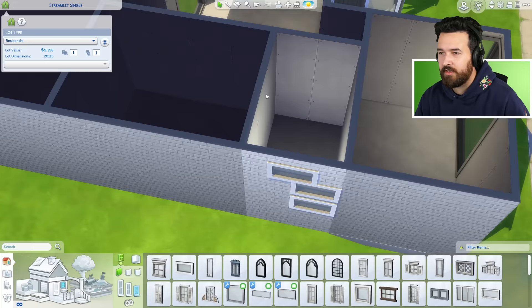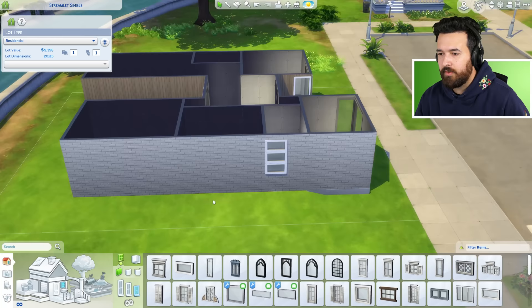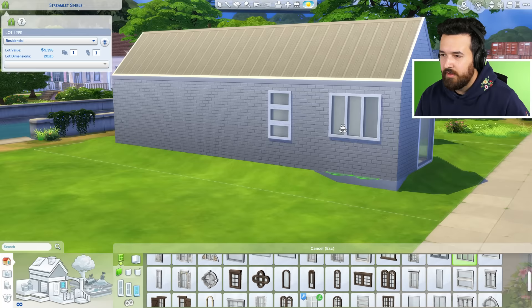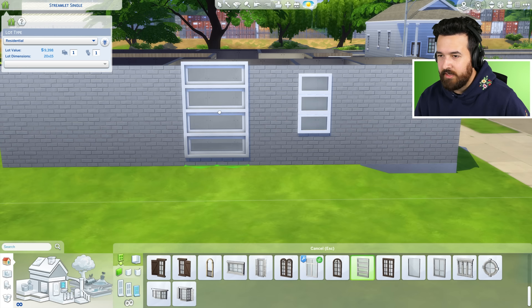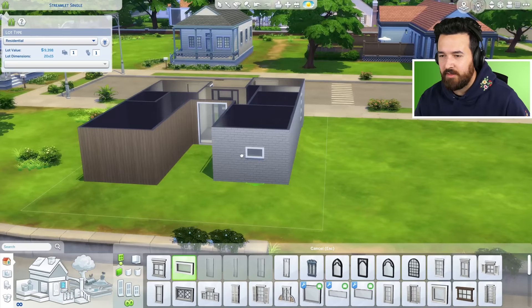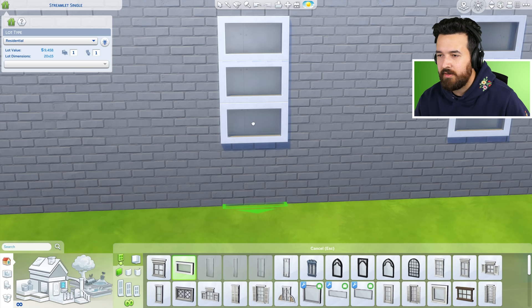This is the bathroom — I'll put these maybe in the center. Actually, I need to figure out the door to the bathroom, maybe like a toilet, sink, and shower. We might need to move the windows based on what we put in the bathroom. I actually kind of like how those stacked windows look — it's kind of like a horizontal version, just cleaner.